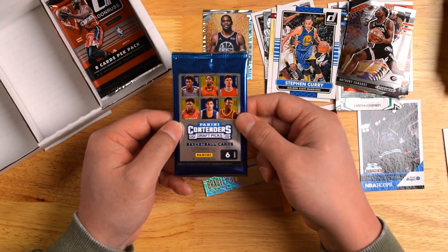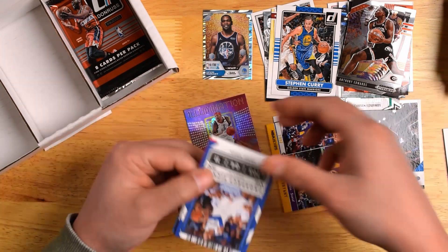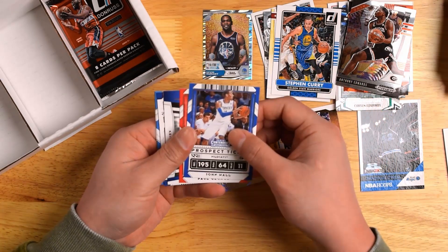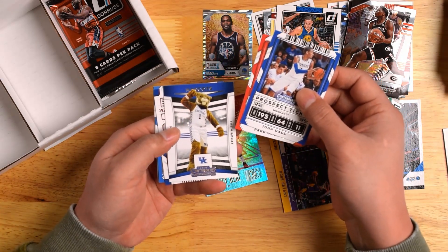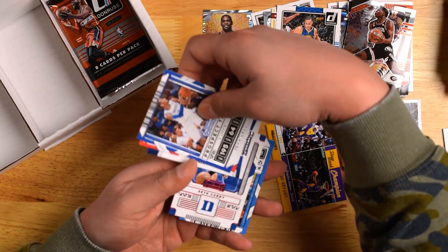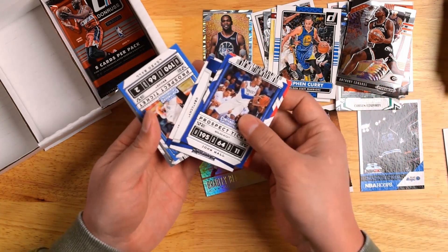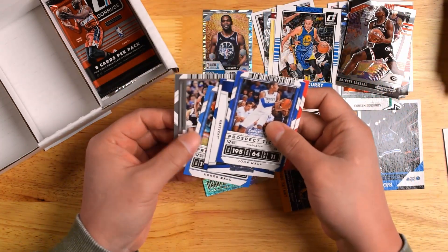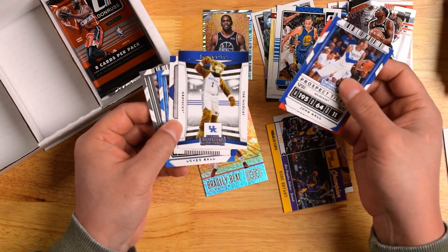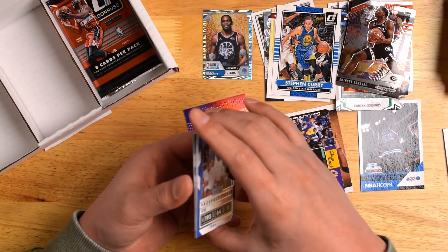Next pack, 2020 Contenders. Up first, we got John Wall, Paul George, Mascot card, Seth Curry — I mean Steph Curry — Lonzo Ball, and CJ McCollum. That's pretty cool. That's a pretty funny card right there though, might have to grade that one.